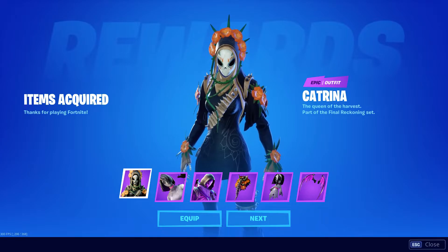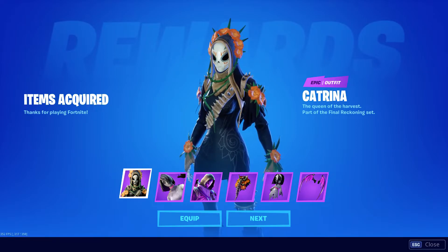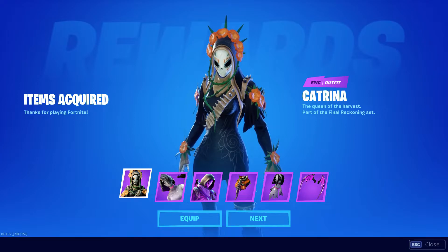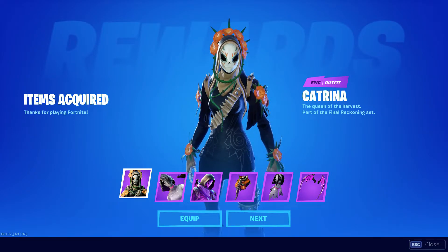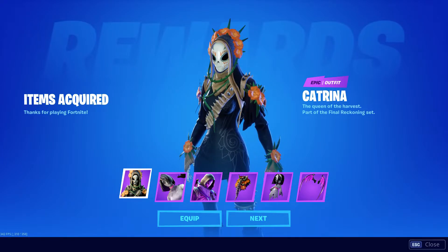We got Katrina herself — she's looking very, very Dias de los Muertos type of feel, yes definitely. And then we have the Queen of Harvest, part of the Final Reckoning set, so that's cool. I think this one's awesome. It's interesting that we can all see what we unlock now, so there's no more guessing, at least as you can see here at the bottom.